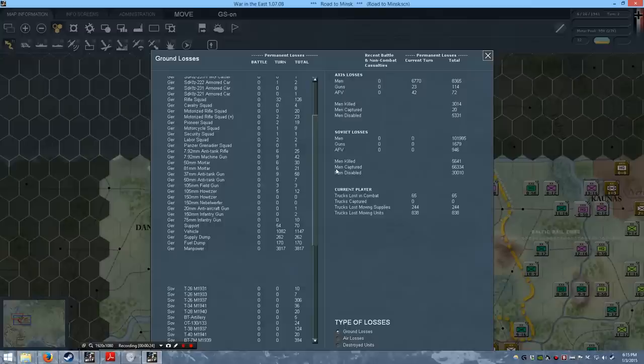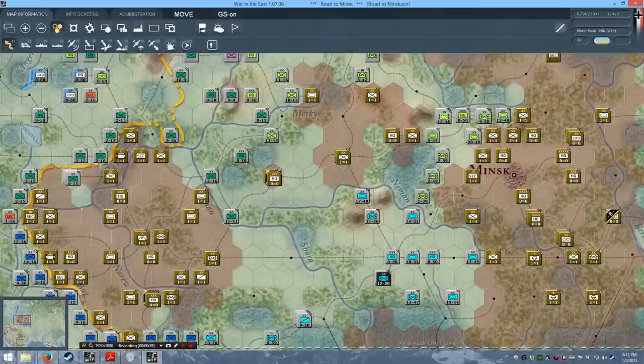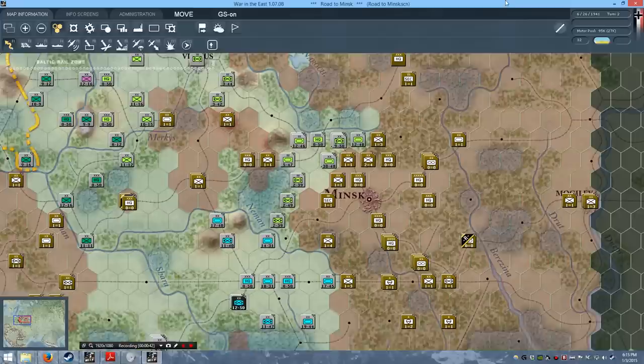One of the things that the game models is that when you have trucks moving supplies or just units moving in general, they'll take attrition damage. As these tanks drive forwards, some of them will have mechanical problems and will just be passively damaged like that.